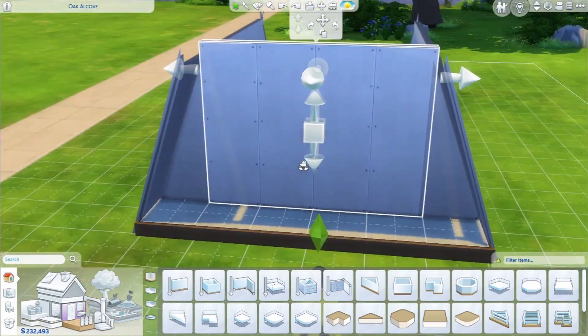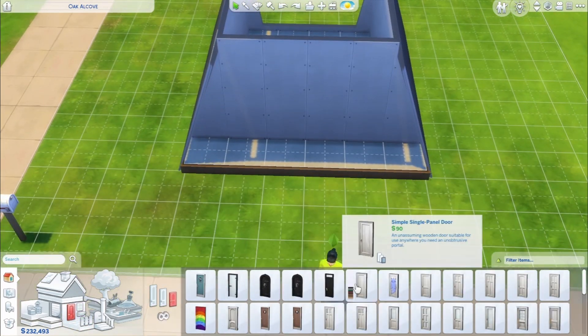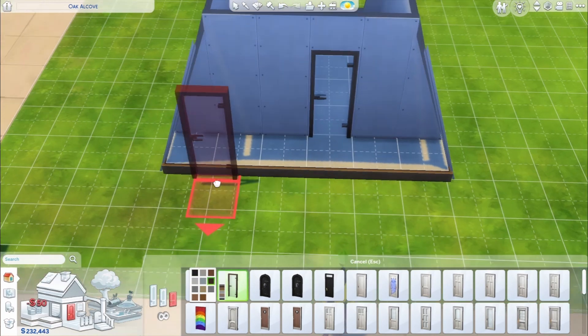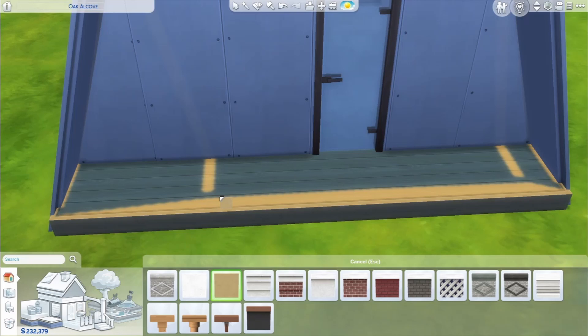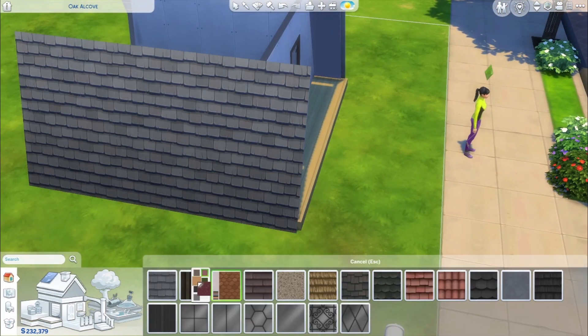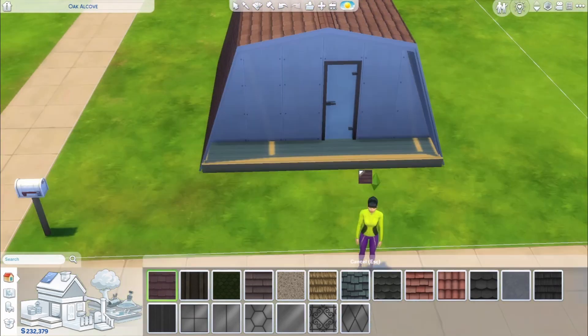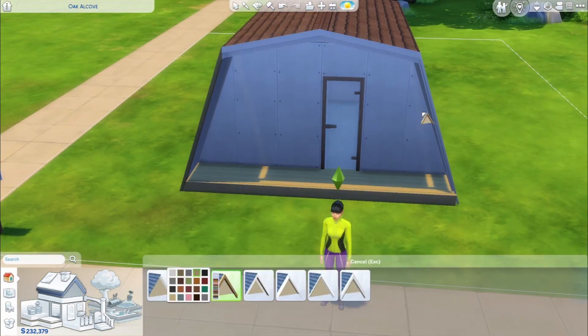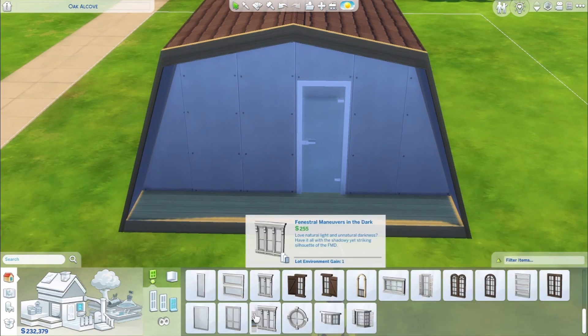There is a tent item in one of the other packs — I believe it's one of the very first ones — but clearly that is not a base game item. And yes, there are a lot of 20k and below challenges where you basically build a starter home and try to make as many rooms as you can. But I was wondering: what are the base necessities you need in a house, and how low can you get it in a base game build?